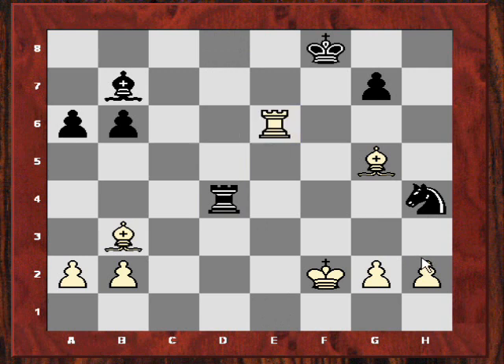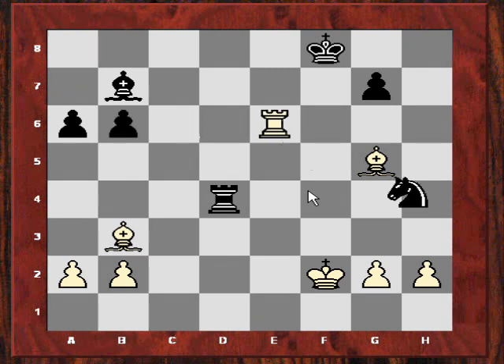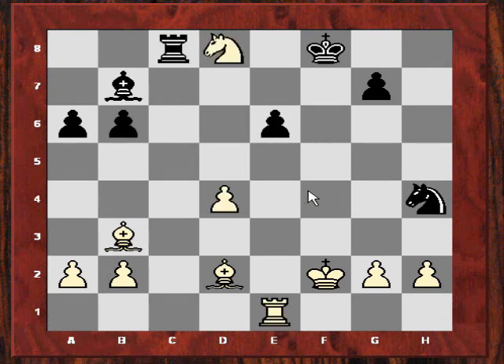Rxd4, Rxe6, and look at these queenside pawns — they're quite weak. So Nf5, Rxb6, and black has really had it in this ending. Maybe white wasn't geared up to accept an ending and just munching on b6; he wasn't looking for that kind of thing.